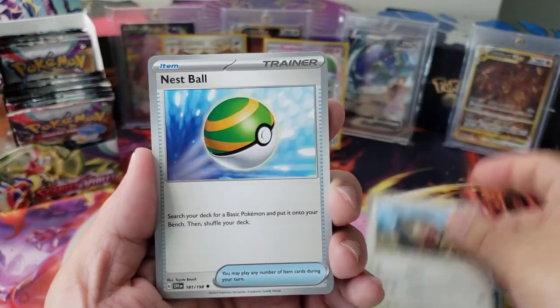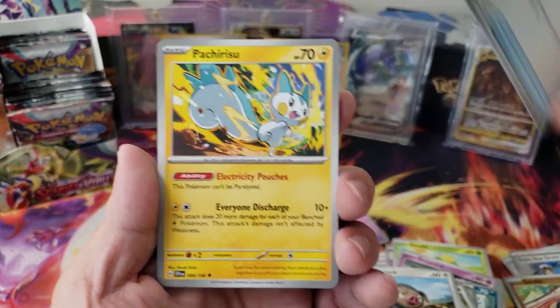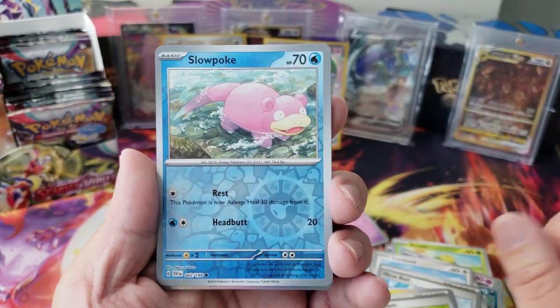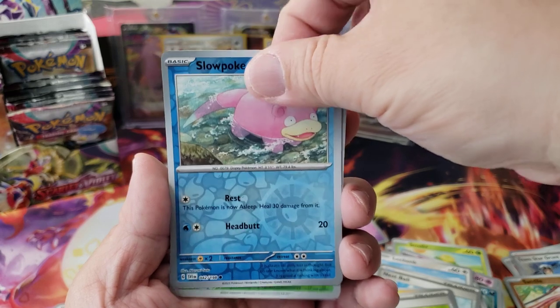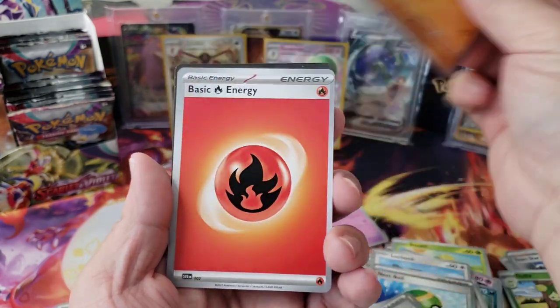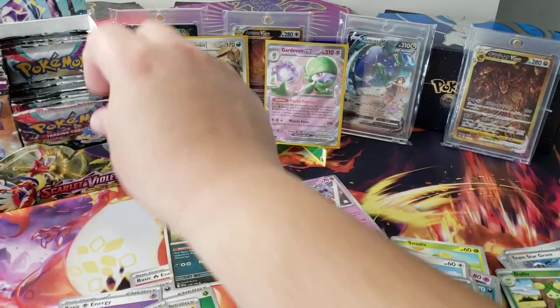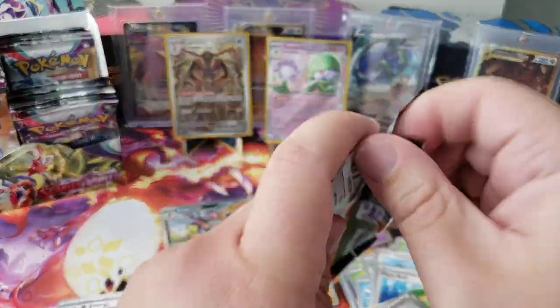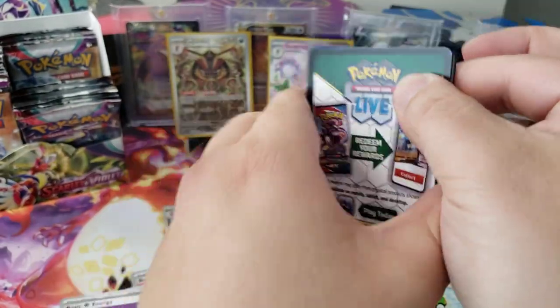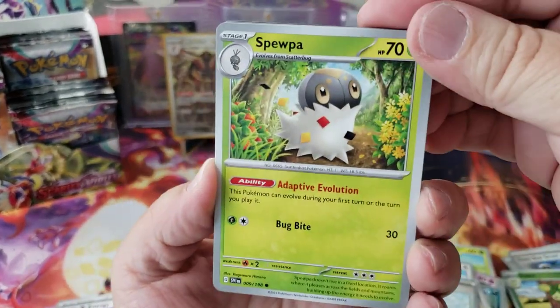Got a Nest Ball, Pachirisu, Picnic Basket, Slowpoke, a Dolly, and Hawlucha — not bad. So two hits out of maybe 10 packs so far — this is going very quickly.